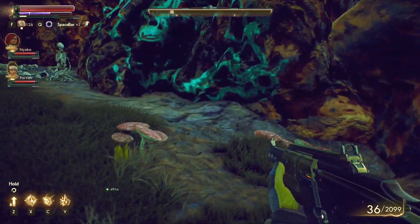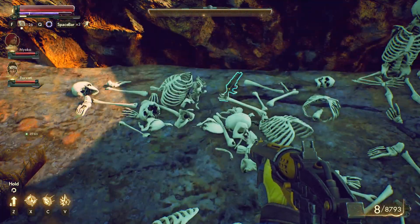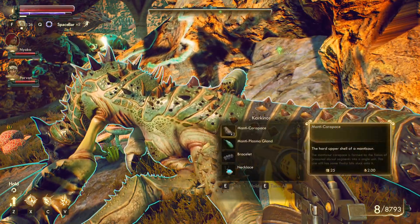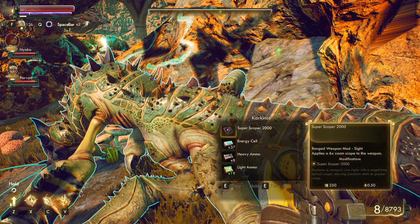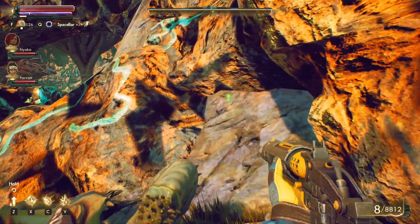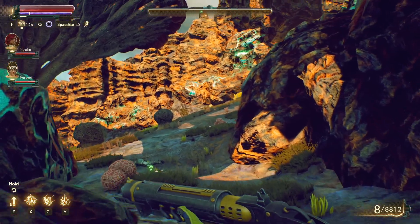I think we have heard of this place. There's a lot of plastic skeletons back here - look at all the plastic skeletons! They were hoarding them. They were aspiring physicians. The Manticores were a Tossball card, Super Scoper 2000. That sounds pretty good actually.